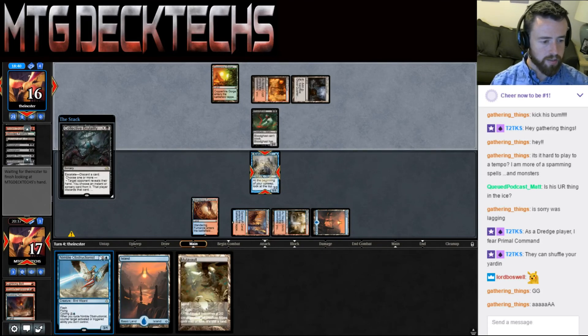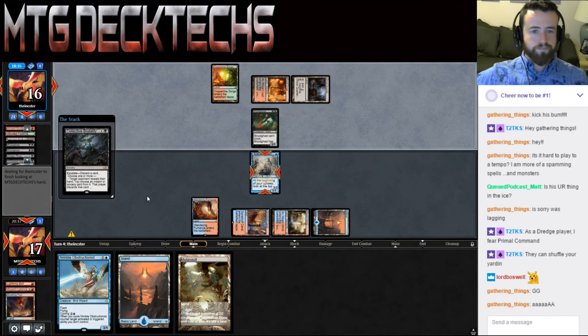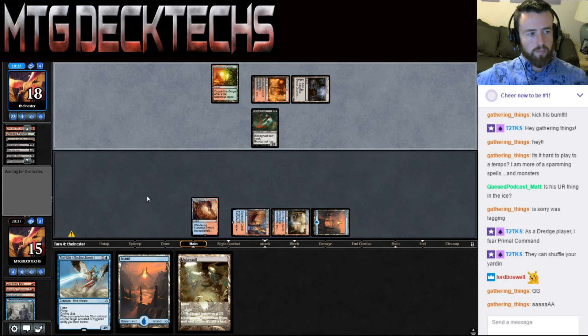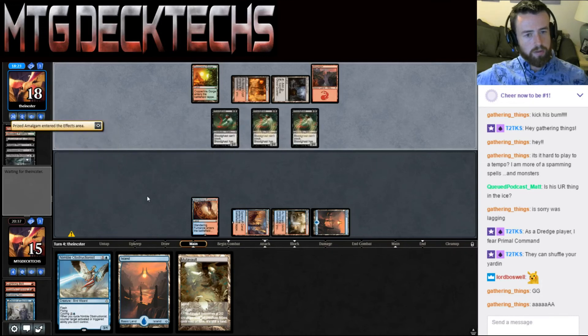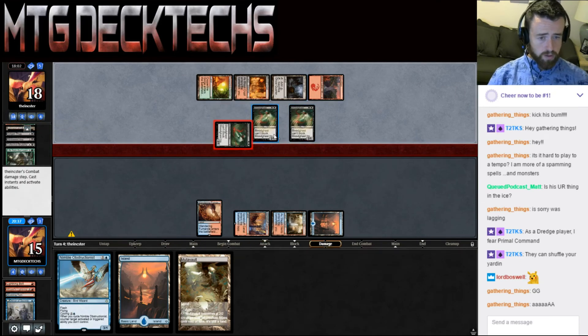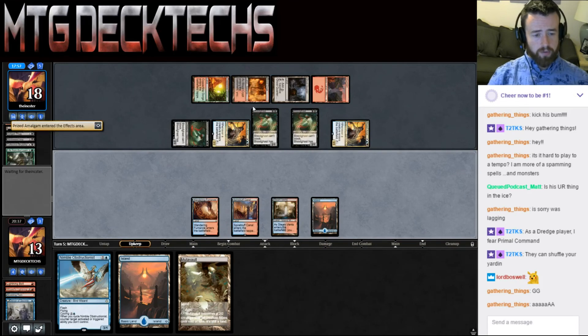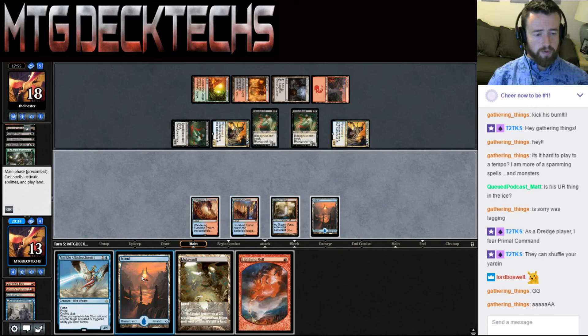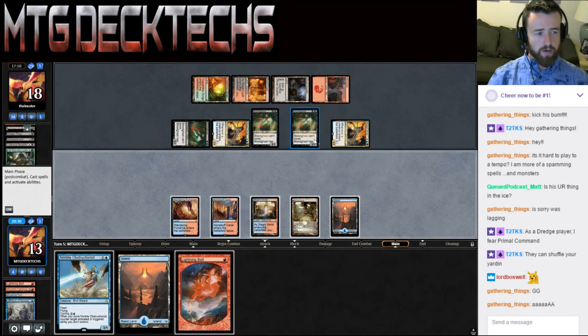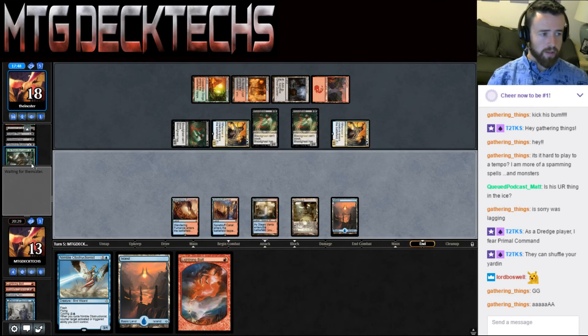Then we get to see Life from the Loam. It's also worth noting — if you're going to play against Dredge — Bloodghast is a may trigger. So they could have actually left their Ghost Quarter up and not done Life from the Loam but gotten Bloodghast back at a later point. Also, they could have chosen not to bring back both Bloodghasts — saved one in the graveyard — so that way in the event I'm top-decking Anger of the Gods they still have one Bloodghast in the graveyard to make things happen.